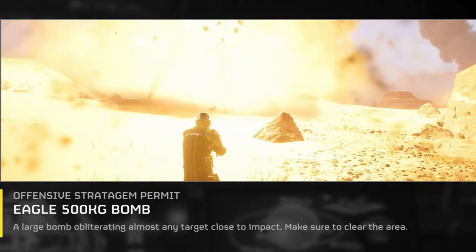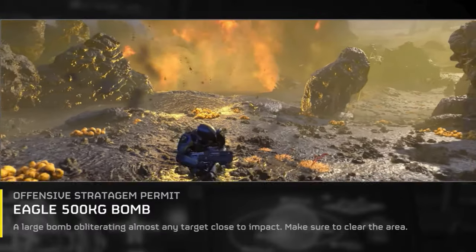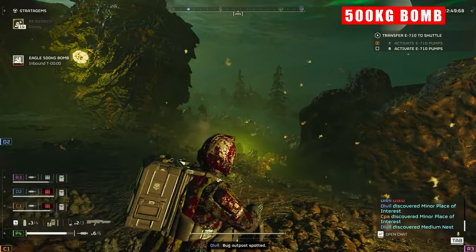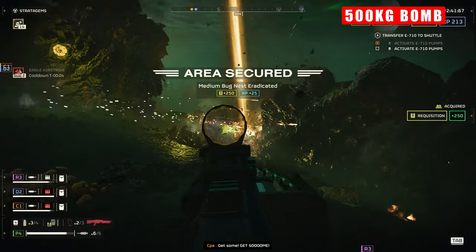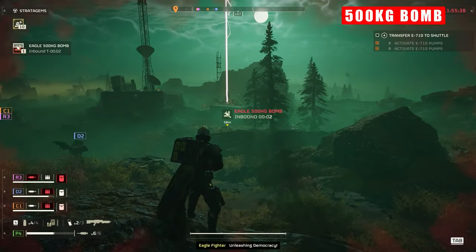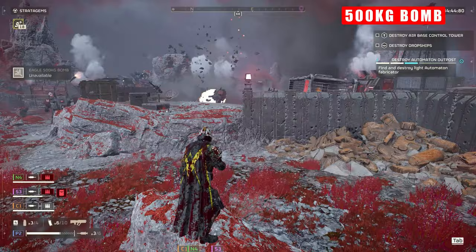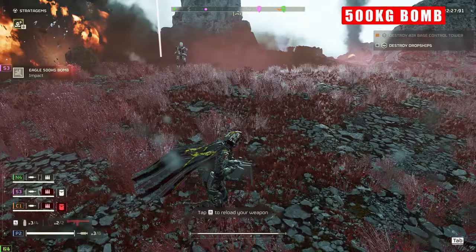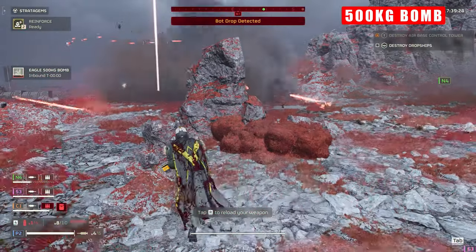Last but certainly not least, the 500kg Bomb — utter devastation and destruction, complete screen clears. For all its unparalleled power, positioning and judgment are an absolute necessity here. It's very easy to misjudge where you're placing this strike and not get the most bang for buck. You can one-shot a lot of heavy enemies, including Bile Titans, but you need to make sure that you land these on the nose to get rid of them. This works superbly if you get the jump on a group of enemies and they're unaware of your presence — drop one in the middle of a group and watch them melt. It's fun to throw at nest areas and at bot drops, anything with a large concentration of enemies in one place. If you can synchronize this with your team with EMS or any form of CC, it can be used very aggressively and also very defensively.